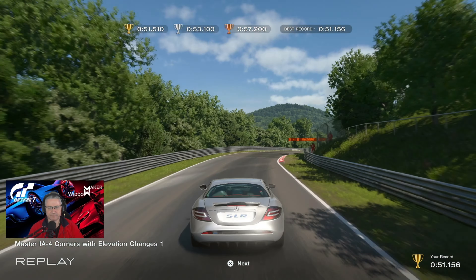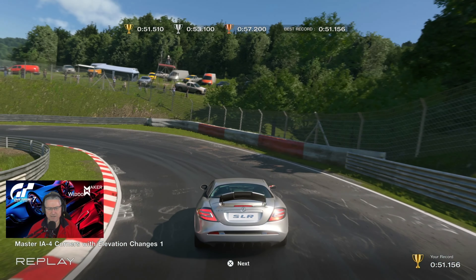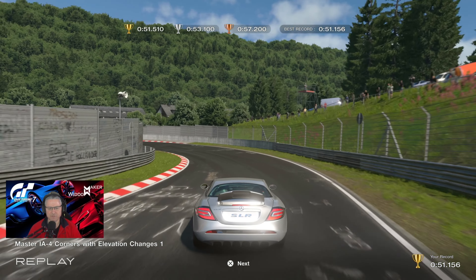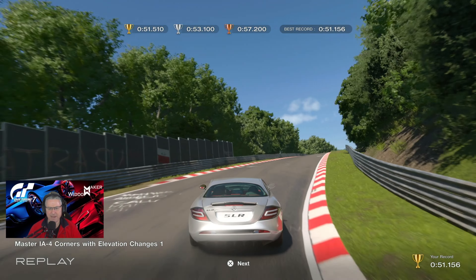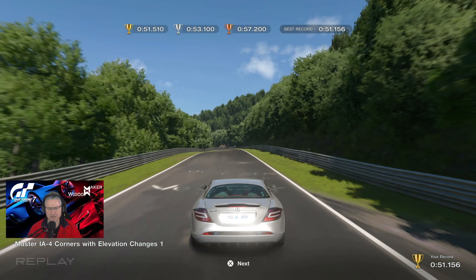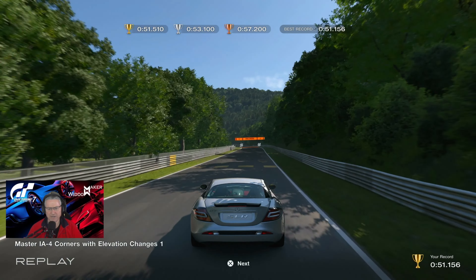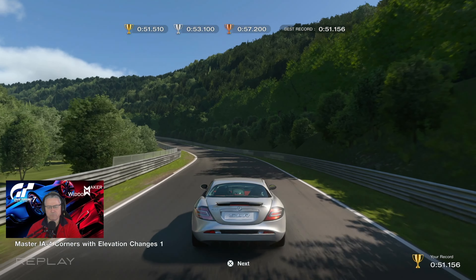Coming down the hill, the key factor is braking for the first corner at the second shadow on the tree on the right-hand side. Back on the gas — manage the throttle, second up to third, then look for a drain cover on the red and white curbs on the right-hand side as your braking point, down to second, back up to third. Left in third gear to make the corner, then power up the hill. A 90-degree left: brake at the blue paint in the center of the track. 55.51.156 clears gold by three and a half tenths.